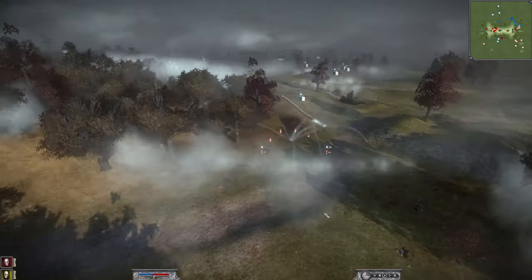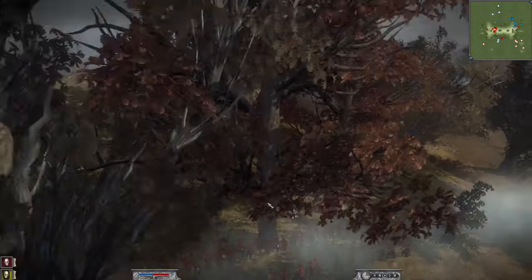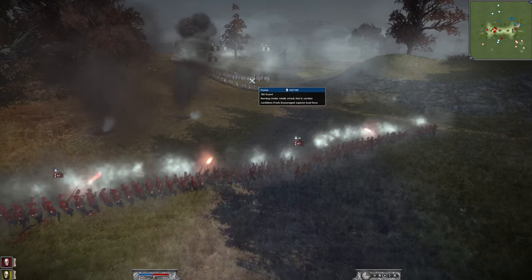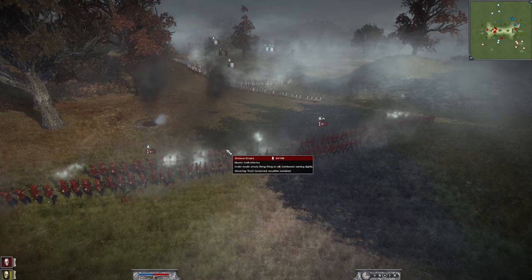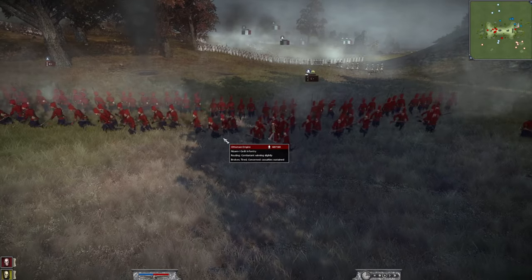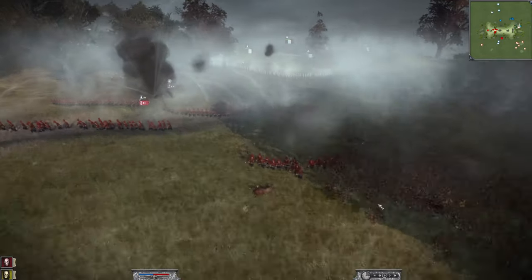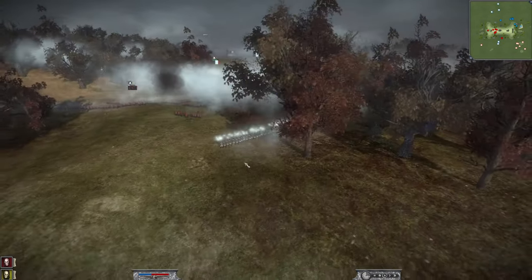His howitzers continue to rain fire down on Karl, reducing morale so much — the troops are frightened by that old guard too. The howitzer shots certainly aren't helping. You can see units just routing from the mere presence of the old guard. And this is the weird thing in Napoleon where you press charge and units sometimes run backwards.